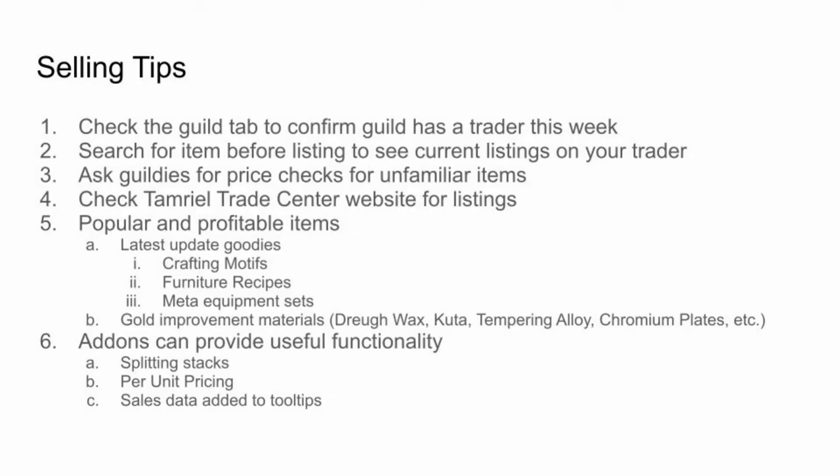Here are some selling tips. Before listing an item, check the guild tab to confirm that the guild has a trader this week. Search your items before listing so that you can make sure your prices are competitive. If you're not familiar with an item's price, ask your guildies for a price check and take advantage of resources like Tamriel Trade Center. Popular and profitable items are usually the latest update goodies like motifs, furniture recipes, and meta equipment sets. Crafting improvement items are always in demand.